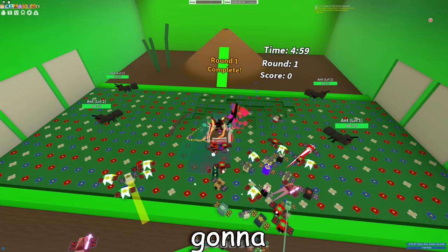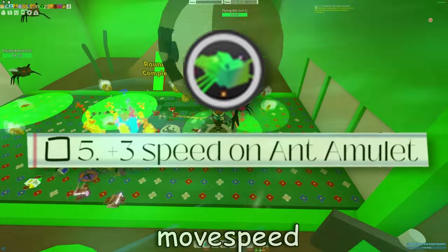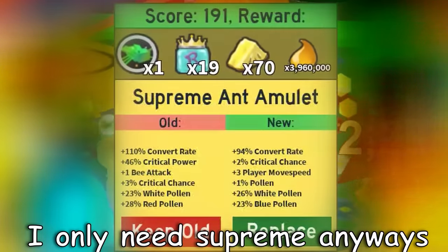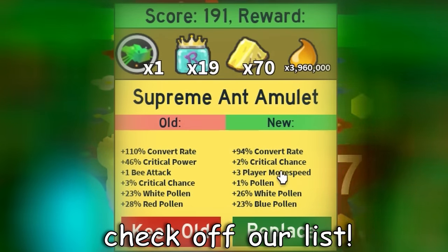First up, I'm just gonna get an Anemulate real quick for the plus 3 player move speed, so we can check that off our list. I think I'm just gonna go ahead and die — I only need Supreme anyways. Oh, there we go. Plus 3 player move speed right there. So that's a goal we can check off our list.